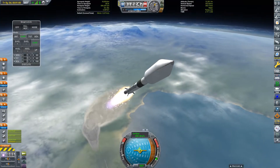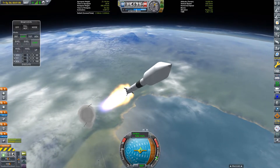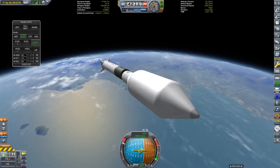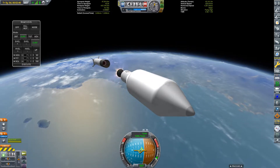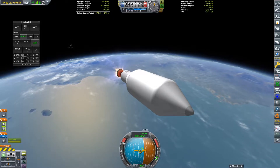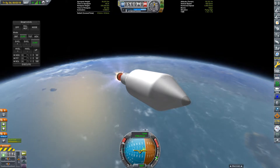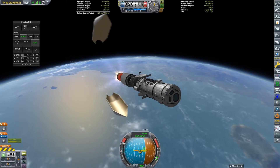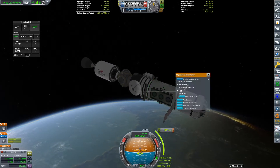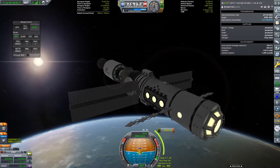To get to Duna with Kerbals on board, we're going to need a space station that can provide good habitation, radiation shielding, and life support for the full three years they'll be in space for. This space station is going to be called Europa. You're watching the core module being launched on an Enceladus R2 rocket, which is just an Enceladus with two SRBs attached. This module has room for seven Kerbals and includes a science lab and a cupola. We also have life support, communications, power generation, and a bunch of extra docking ports, so this station should be expandable.